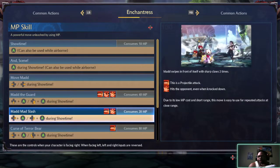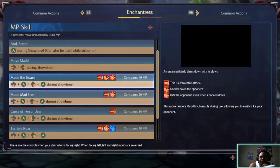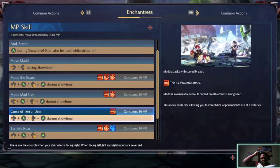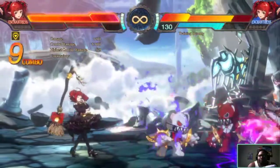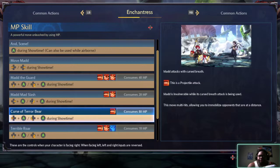Mad Mad Slash. Curse the Terror Bear — this one can hit somebody knock down. Knocks them down and can hit a wall and knock down. The move hits multiple targets, allowing you to immobilize opponents that are at a distance. Curse of the Terror Bear.